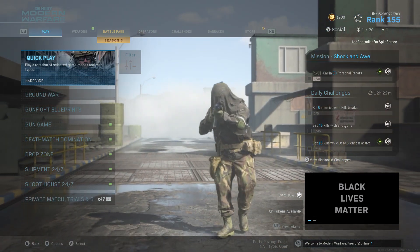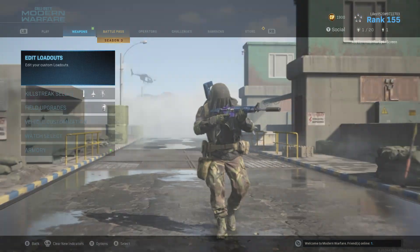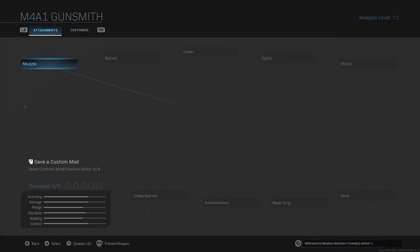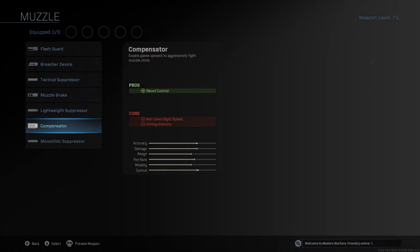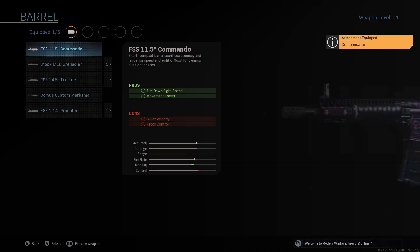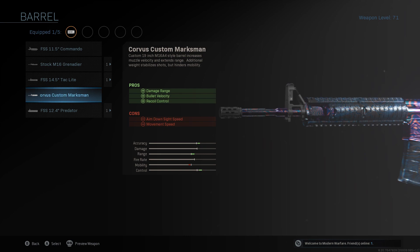Alright, let's get into this M4 build. For no recoil, I run the compensator for recoil control — it increases the control quite a bit. Then I run the Corvus Custom Marksman for recoil velocity and damage range. This thing will have range on it, just a heads up — it will be a laser from range.